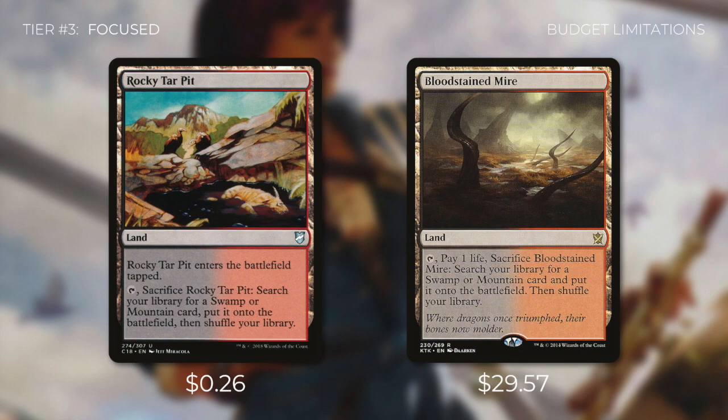But the cost of just one Bloodstained Mire is more than the total of our entire deck. If all prices were equal, we would definitely play Bloodstained Mire over Rocky Tar Pit, but they aren't. So again, a focused deck is a deck that is as tuned as possible within its budget.